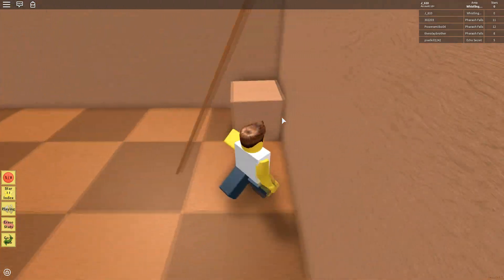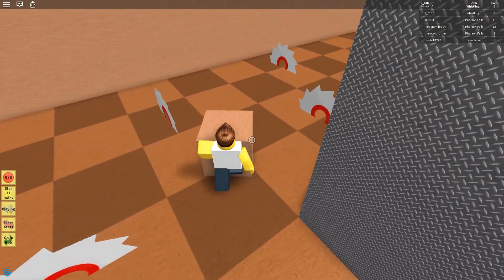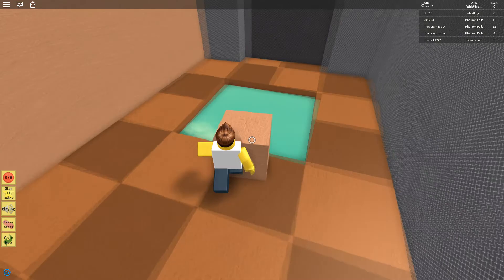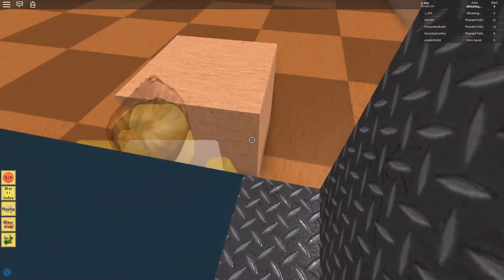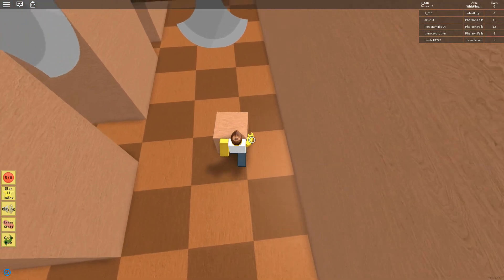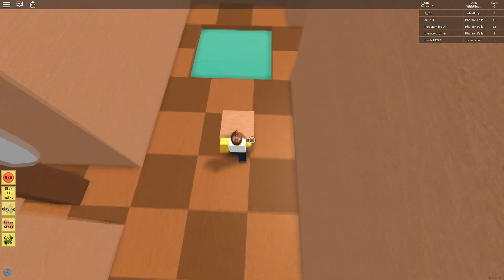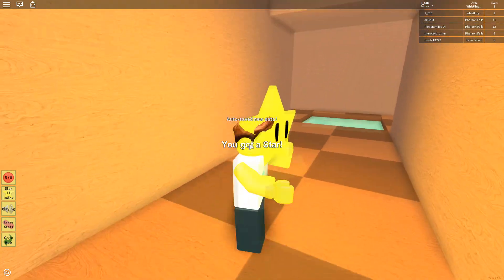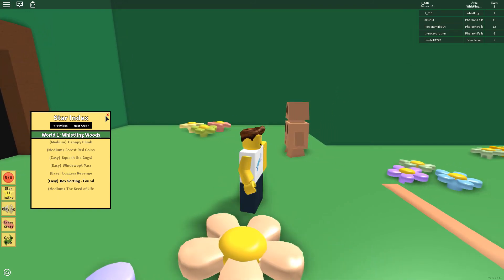We have to push this crate along here. Let's do this. Get this crate — there we go, got it, and I'm through. Oh, there's another crate. I know not to go in there because you'll die. Move it! Move it! Better push push push push push. Oh, that actually will take a while. Hey! Our first star! We got a star! I'm pretty sure each of the stars have their own names too. Box Sorting. Easy.